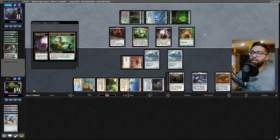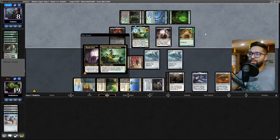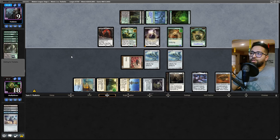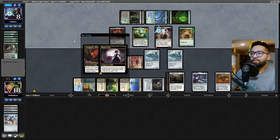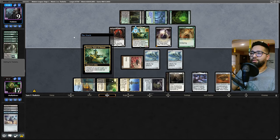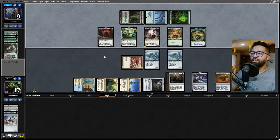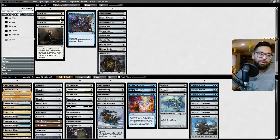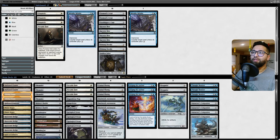Yeah, you create a Snake - they're pretty much going to wipe my board. I don't have anything. I don't know how I draw out of this. I could Portable Hole one of these things, but then they pretty much just drain me out. They pay one, put a minus one - they pretty much drain me. I should have just timed my opponent out honestly, but I don't have three years to play Magic.